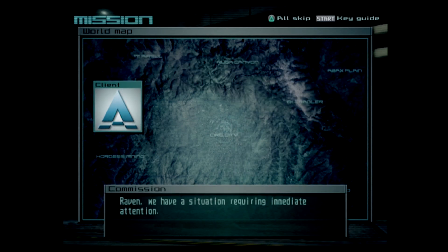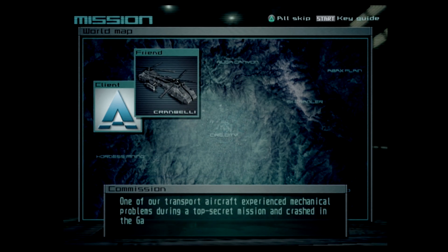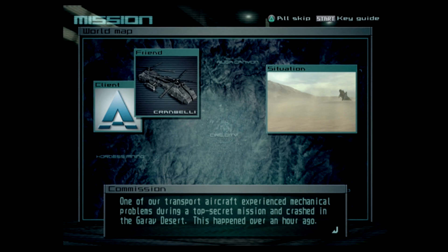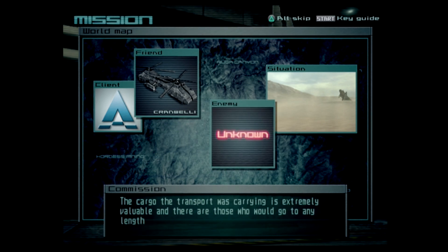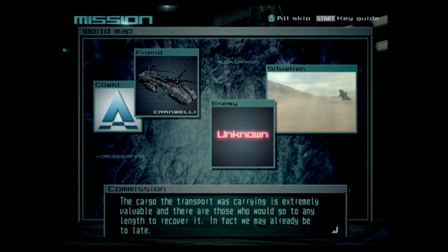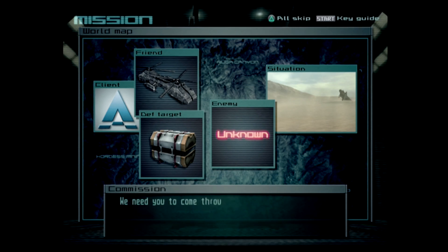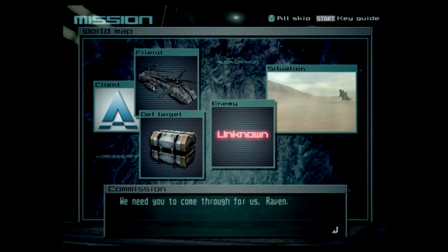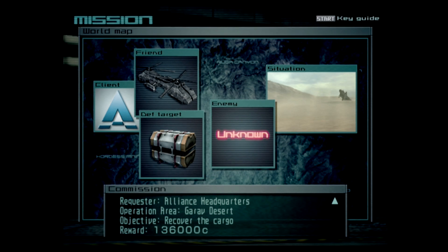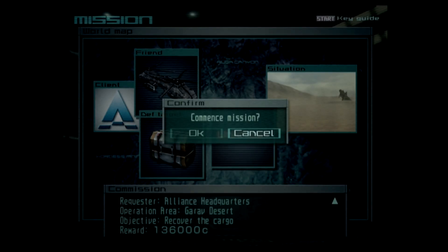Mission briefing: 'Raven, we have a situation requiring immediate attention. One of our transport aircraft experienced mechanical problems during a top secret mission and crashed in the Gaurav Desert. The cargo the transport was carrying is extremely valuable, and there are those who would go to any length to recover it. In fact, we may already be too late. Please head to the crash site and recover the cargo. Eliminate any resistance you encounter.' Pretty straightforward — I might need a longer range setup, but we'll find out.